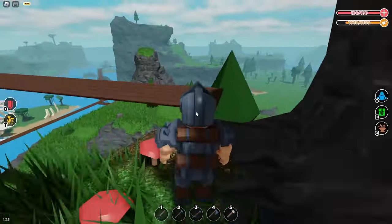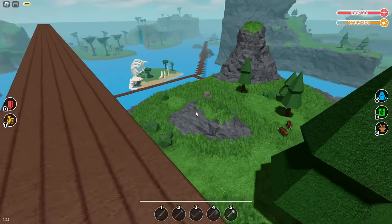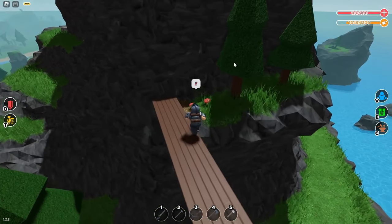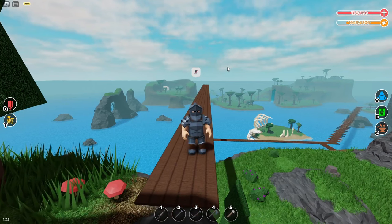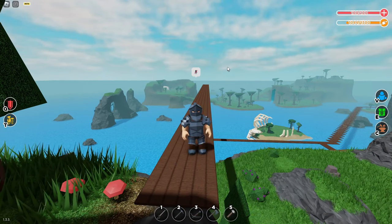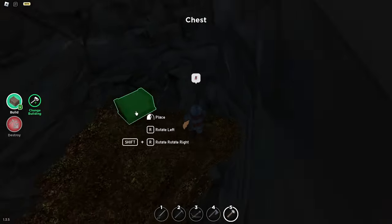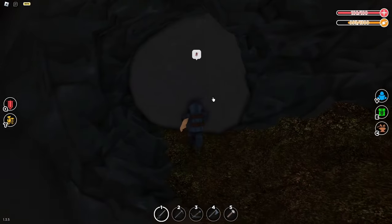Now we have it connected. So all we pretty much have to do is just run all the way behind there and keep running back and forward. I'm just gonna do this for maybe 15 minutes and we'll see how much we have when we're done. I'm gonna place the chest right here with my iron and now it begins.